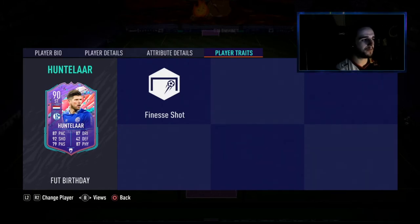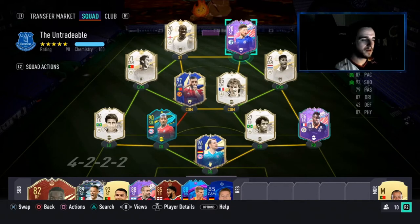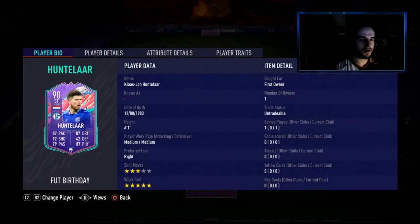He's got the finesse shot player trait and he's free, so if you're debating whether to do it, as long as you've got some German players in the club you can definitely do it. The last video I uploaded helped with getting packs for very low value in coins — part of it was about icon swaps, but the second part was about the Sud Americana SPC and how you can get some gold packs for essentially nothing. Anyway, we're going to jump into two games to see how Hunter Lar plays and I'll come back and give you the review.